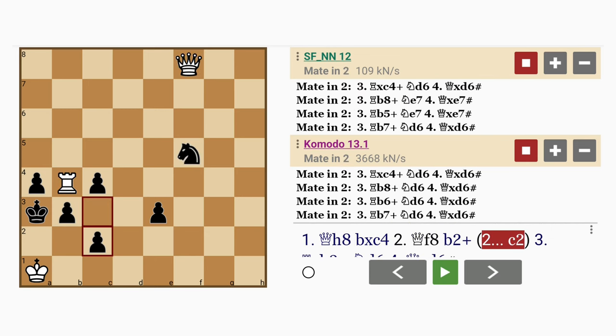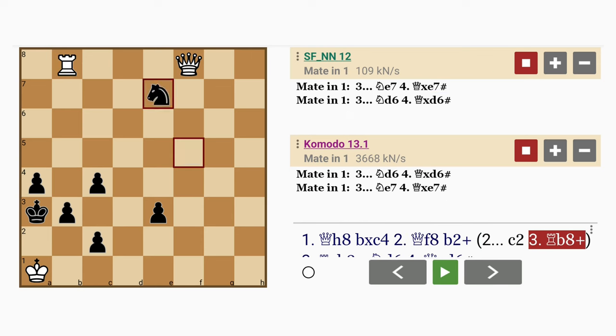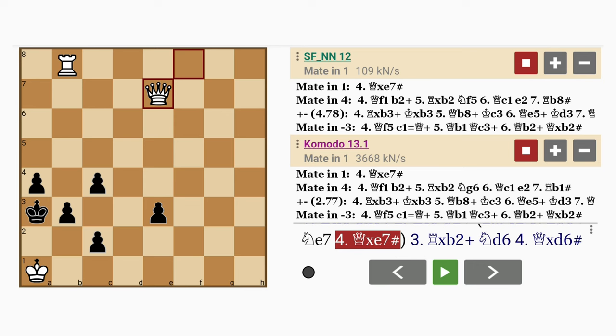What if c2? Then there are many ways for white to proceed — rook to b8, again the knight can only intervene, and queen captures knight with mate.